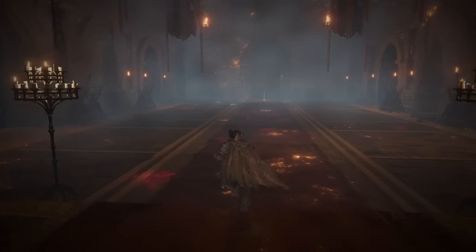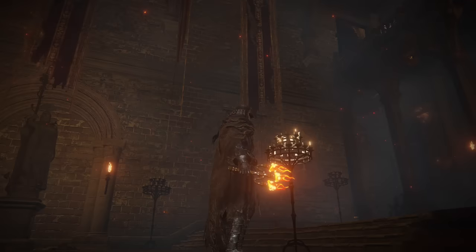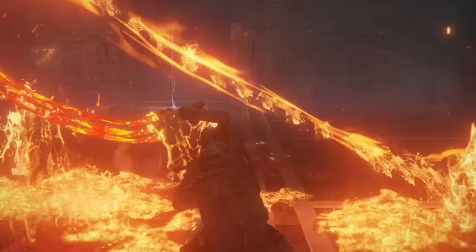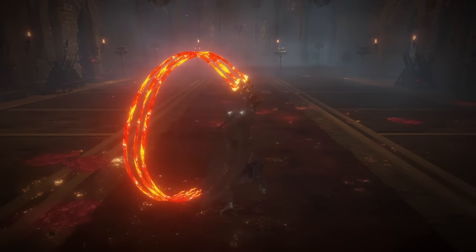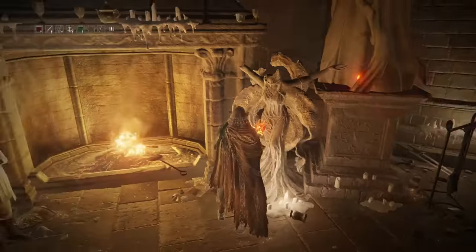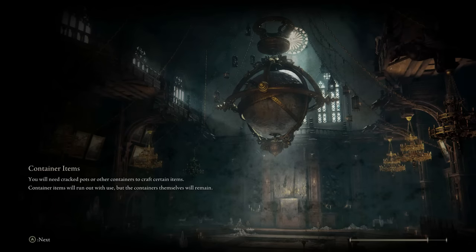The first enchanted whip I'm using is the Magma Whip Candlestick — yes, it is just a bedazzled, bejeweled candlestick. On this weapon, you get some nice Dex and Faith scaling, as well as the unique Ash of War Sea of Magma. You can literally just hold down the Ash of War button and it just doesn't stop until you run out of FP. As for the moveset, all of it is just the basic whip moveset. I have actually never touched this weapon a single time since I've been playing Elden Ring — I frankly don't see anybody use this weapon at all. Looking at both PvE and PvP, this is probably one of the least used weapons in the entire game.